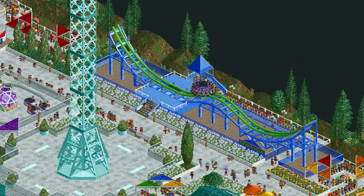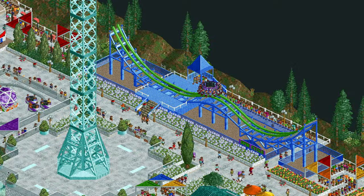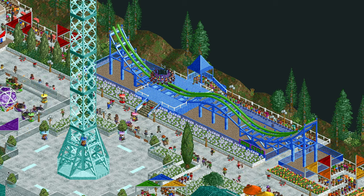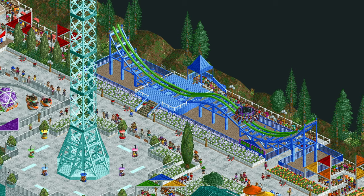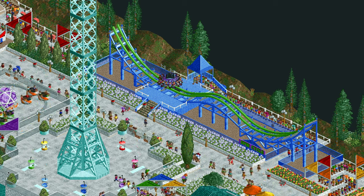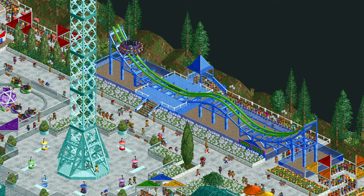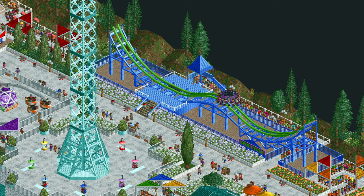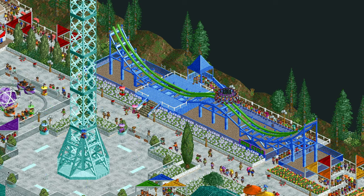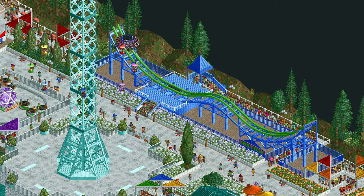And here is Spin Cycle. This is modeled after Zamperla's disco rides — very easy to create in OpenRCT2. It's basically rotodrop vehicles on hybrid track, but I will still make a tutorial for it. I did use a few little tricks to make it look a little bit nicer. These rides are great — they fit in narrow plots of land, they look really nice in your park, and they're also really fun to ride in real life.